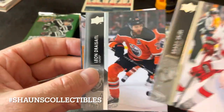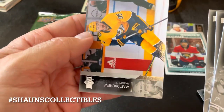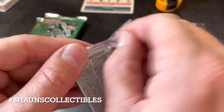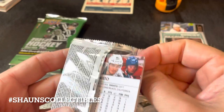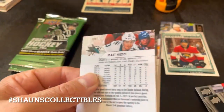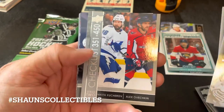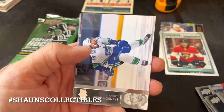Brady Tkachuk, Leon Draisaitl, Kevin Shattenkirk, and Matt Duchene — pack number three. I'm getting good luck lately, things seem to be picking up. Jamie Oleksiak, Connor Clifton, and a checklist card of Kucherov and Ovechkin.